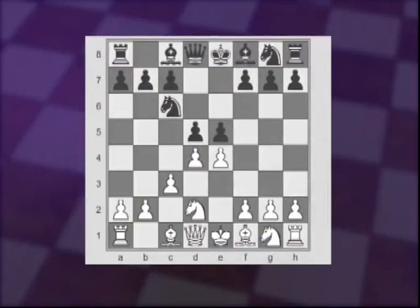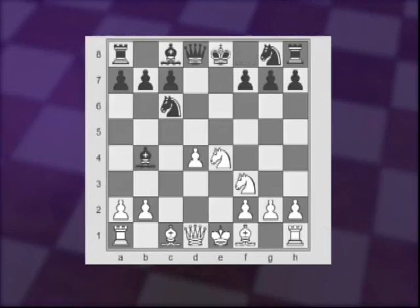Now if White takes on E5, Black will just take back. If White plays Knight to F3, then Black proceeds trading on D4, followed by trading on E4. And when Knight takes back, Bishop B4 check, Knight C3, Knight E7 — with a quite comfortable position with White's isolated Pawn on D4.